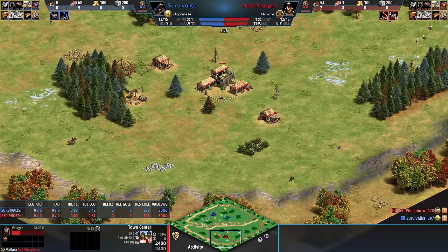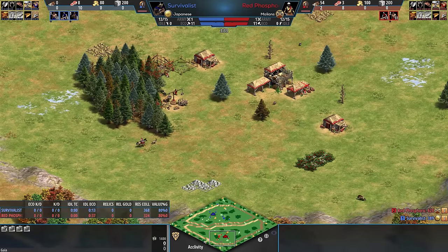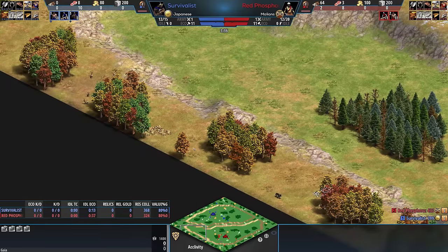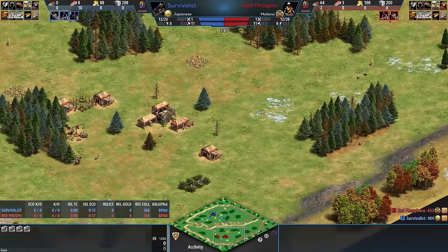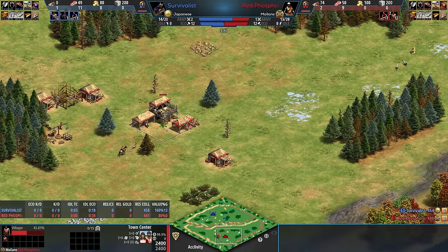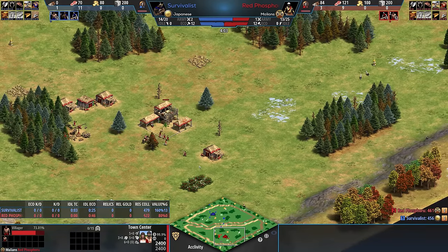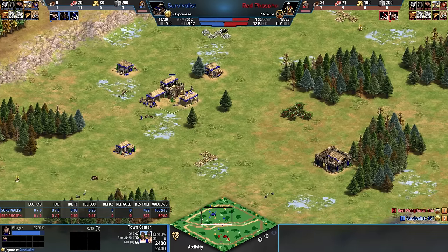You've got two golds to work with near your town center. You've got the stone, but not a lot of it. Most of the resources are going to be spread around the outside, and the bigger wood lines are going to be more towards the middle. This map plays out similarly to maps like Arabia — standard land maps. There's no water element, which could hurt the Japanese, for example. And we'll see some pretty funky stuff here.